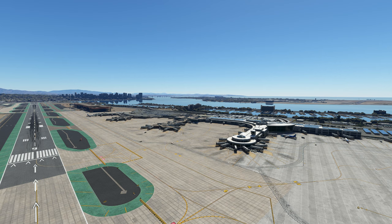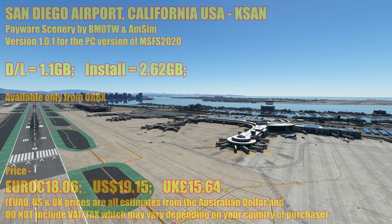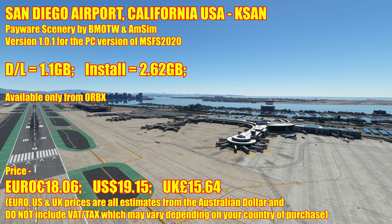We're in the United States, on the West Coast in the state of California. You're looking at San Diego International Airport, Kilo Sierra Alpha November. This is a new payware scenery, a collaboration between Beautiful Model of the World and AMSIM.